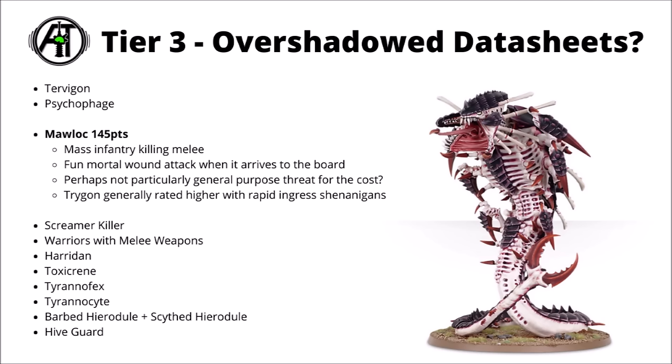Next up, for 145 points, we've got the Mawloc, a great big spiny burrower who gets a whole load of attacks that are damage 1, plus a fairly fun pop-up attack where he can deal some mortal wounds to enemy units that are particularly nearby his tunnel. Generally, I feel it suffers from being just not very take-all-comers for 145 points. It'll be strong if you're playing against enemies with a whole load of one-wound infantry, but if you're not, then the Trigon's probably going to do you better, particularly with its big pop-up threat that it can combine with rapid ingress.